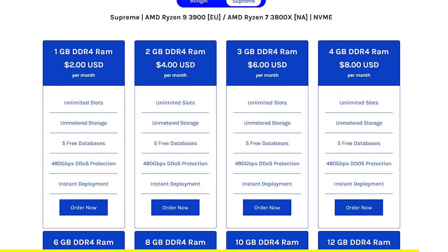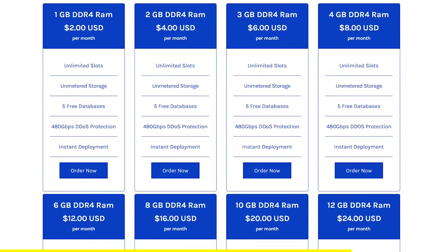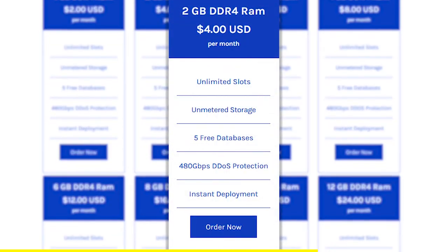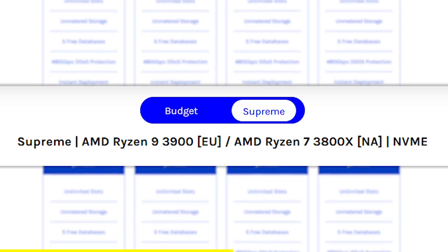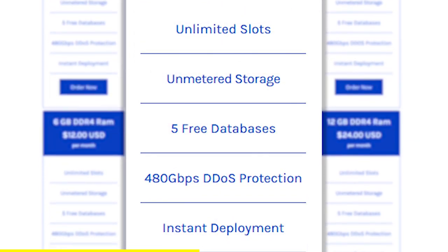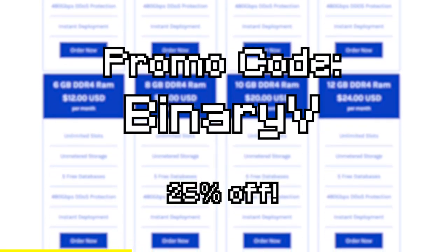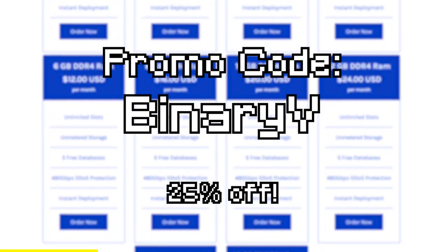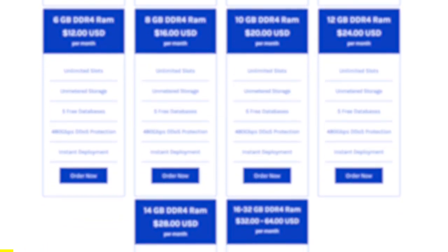Need a server with low cost but still good performance? Humble Servers have super low prices thanks to their per-core principle. You can get a 2GB RAM server for just $4 in their supreme lineup using Ryzen 9 3900 CPUs. You also get unlimited storage and slots. Go get your server now and use promo code binaryV at checkout to save 25% off your first purchase. By using the link down below in the description, you support me and the channel.